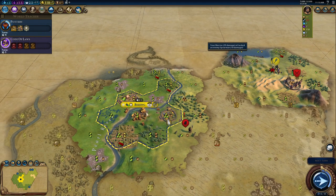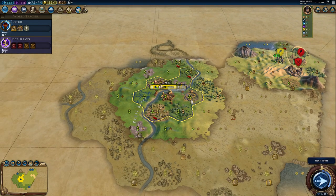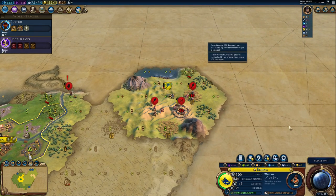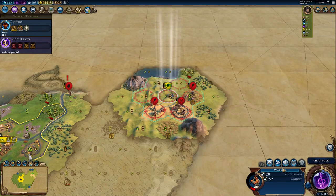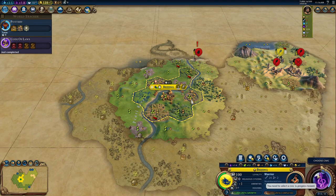Let's try to destroy this Spearman now. I'm making a very big mistake — I forgot to stop the project. I go for a Warrior, and then our friends are on fire. We need the discipline card and production. I can give Battle Cry, and with the promotion and Battle Cry I should be able to take care of these guys. I must buy a Slinger next turn for support. Let's go for Craftsmanship.